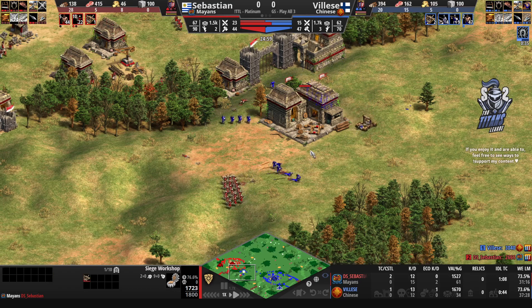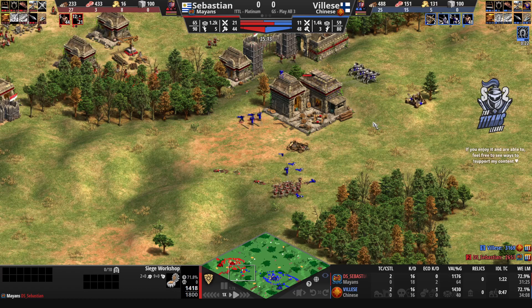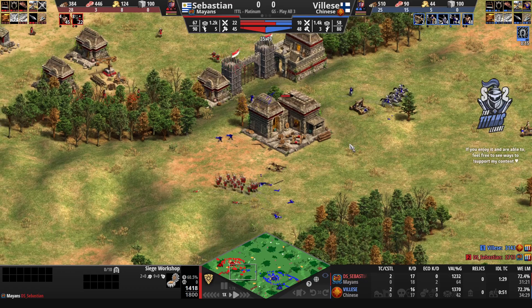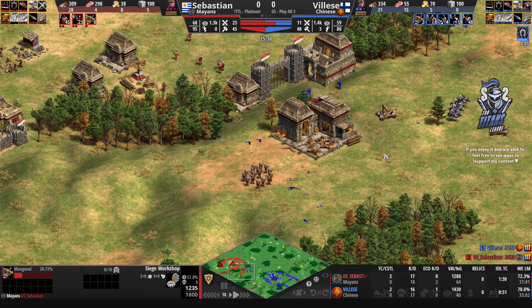It seems a little too late for Sebastien — he's already surrounded at the siege workshop by knights, skirmishers, and even a Mangonel from Vileza. This could be really good for Vileza. He keeps the Mangonel in motion, gets Sebastien's Mangonel down, and now he's the only player left with a siege weapon. Sebastien's siege workshop is taking a lot of heat from two Mangonels.